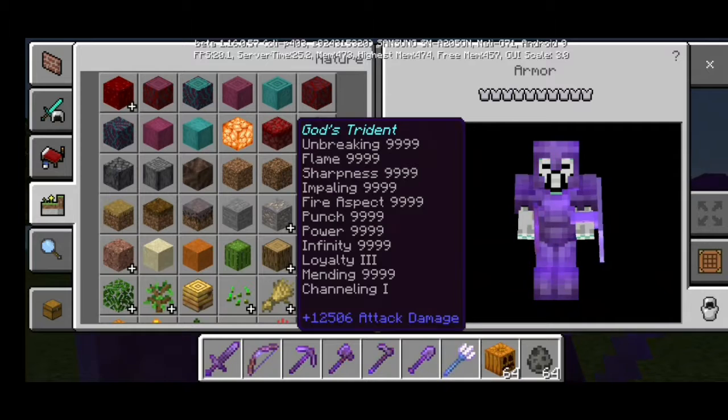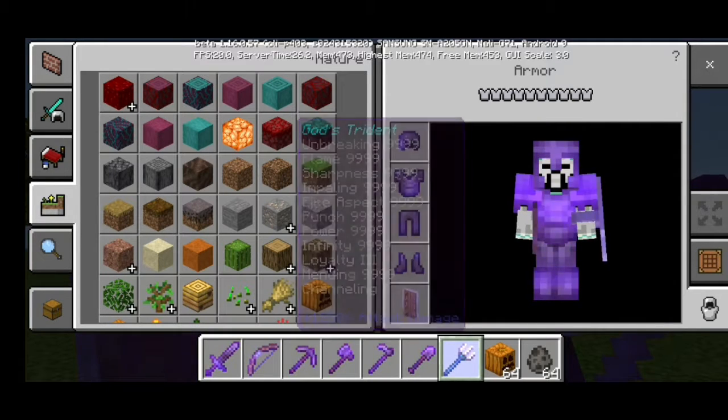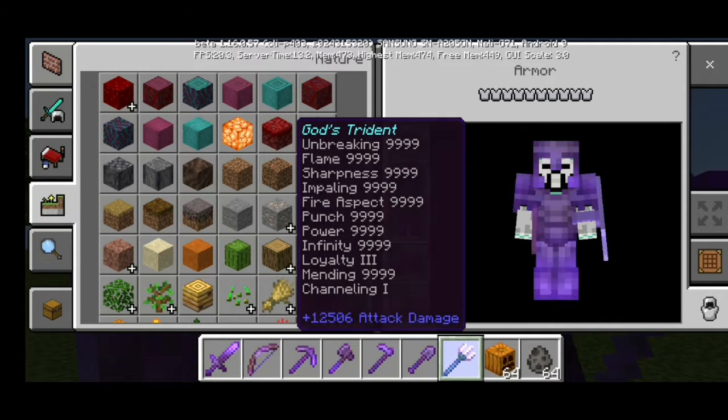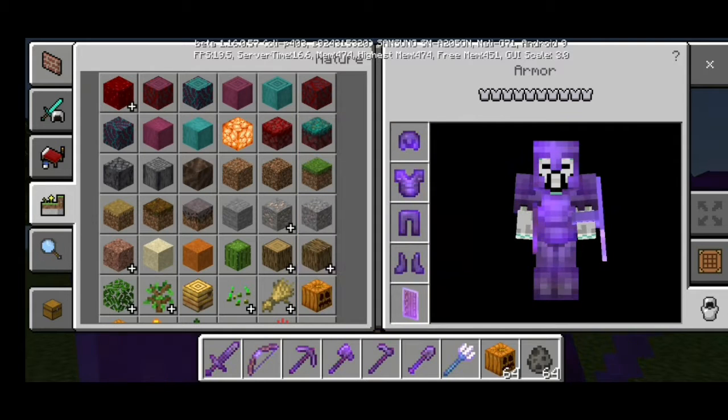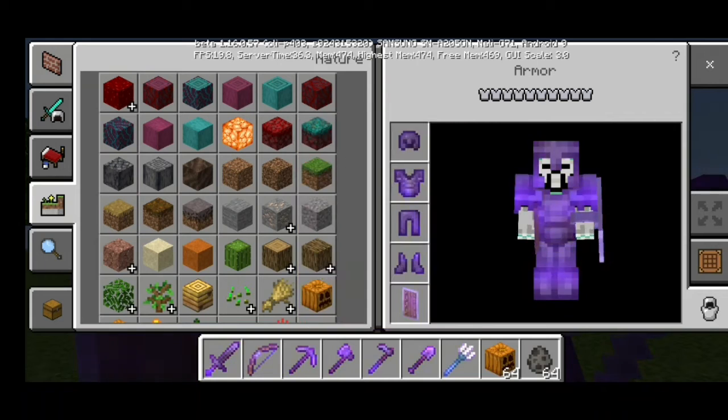The God Trident has Unbreaking, Flame, Sharpness, Impaling, Fire Aspect, Punch, Power, Infinity, Loyalty, Mending, and Channeling, and has 12,506 attack damage. And this is my armor.